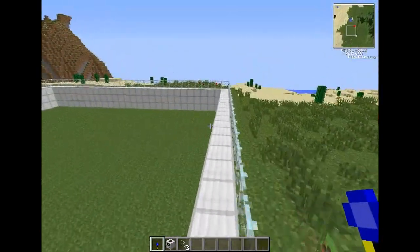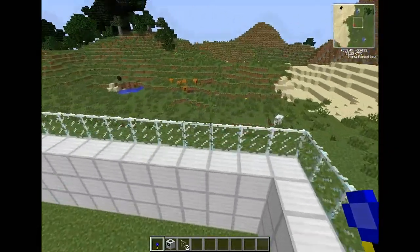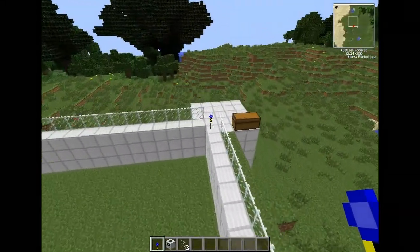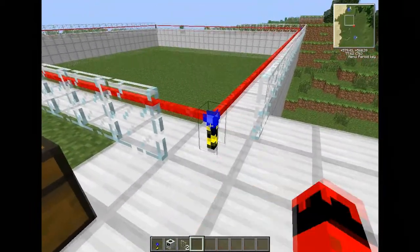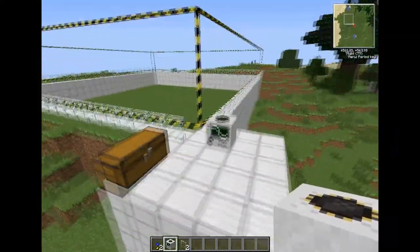So you saw when I put the quarry down, it came out with a black and yellow line. That black and yellow line is the default dimensions of a quarry. If you want to have your own size, then you put out these markers, then you right-click on one of the markers, and then you pop this down next to it — and there we go, that's my personal size quarry.